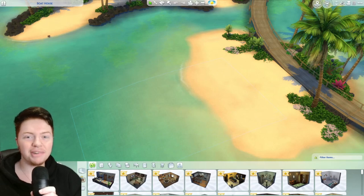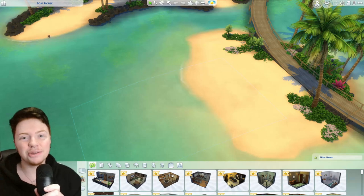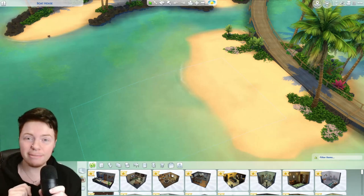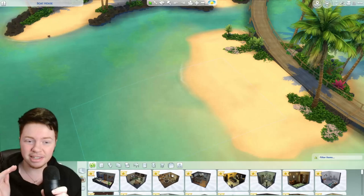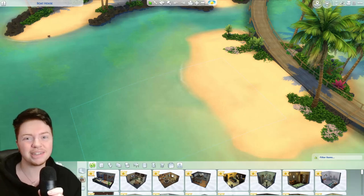Good evening everybody and welcome back to a brand new video. Today we are going to be using the map in the Island Living pack to make a boathouse in The Sims 4. We're not going to go with a very modern looking boathouse — I want it to be more rustic, very wooden, cozy. We'll also do a little dock to get onto the boathouse. I think it's going to look super cute, so let's crack on.